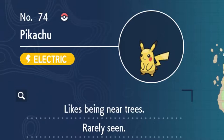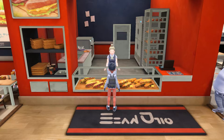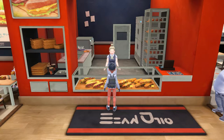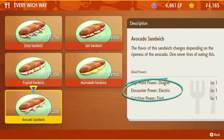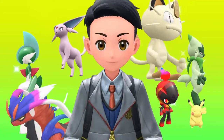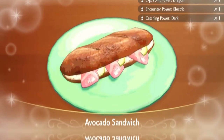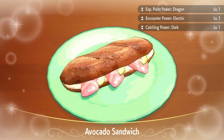Pikachu is an electric type Pokemon so I started looking for sandwiches that would boost the encounter power for electric type Pokemon. I went into the sub shop and found that an avocado sandwich does in fact boost the encounter power for electric types. After the little cutscene you'll find that in the top right hand corner the stat boosted for encountering electric type Pokemon.